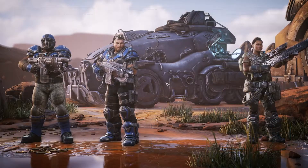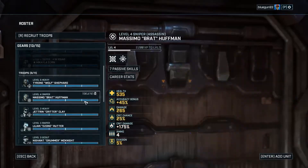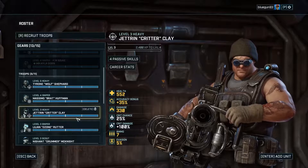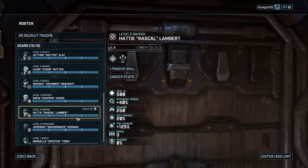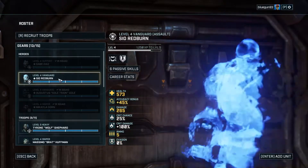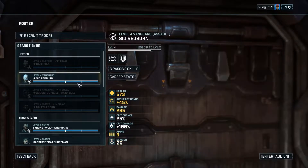We will put a sniper in. I guess we'll take out the heavy — I'm assuming a heavy would probably make this mission incredibly trivial since it's telling me I can't have one, so maybe I'll just stick a scout in here.